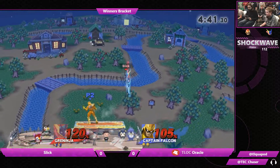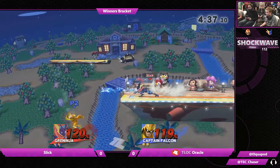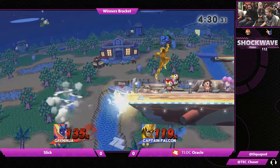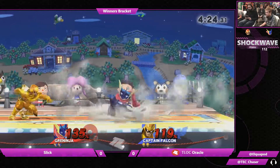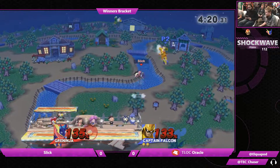Down throw to up air — pretty standard, Oracle. A bit of a flub up there, wanting to get that convert. That's a bad decision, but it works out for him anyways. Back throw to get him off stage. Let's see what the edgeguard is. Recovers with the side B — pretty good. It's very difficult for Falcon to defend this. He's doing that IQ roll into the ledge.